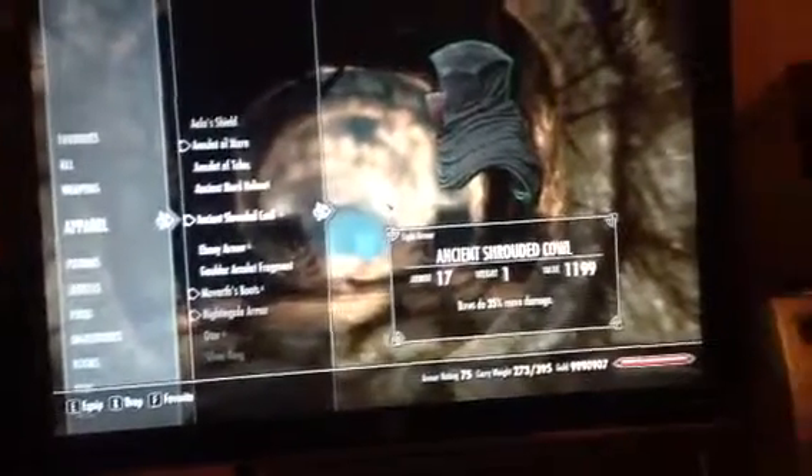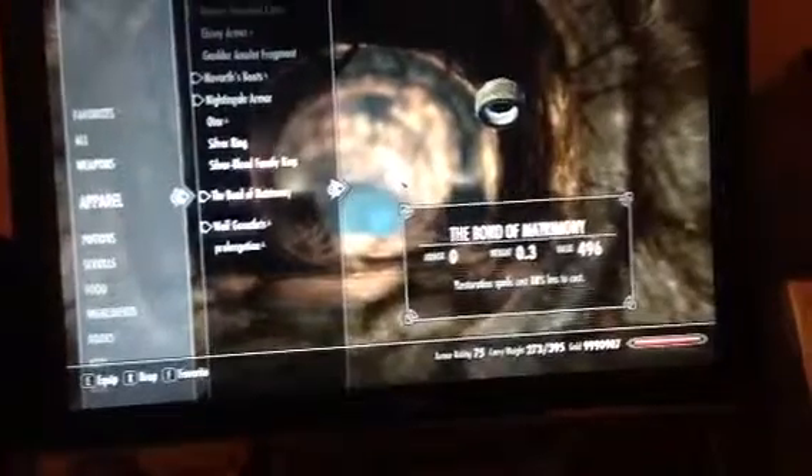First of all, we have that. Increases bows with 35% more damage. Sneaking is 35% better. I have Nightingale armor. And then regenerations plus 10% less. And bows do 21% more damage.